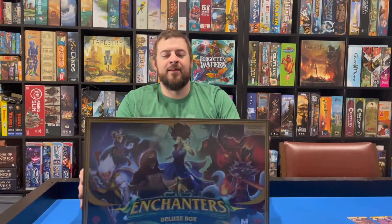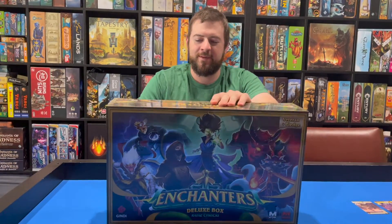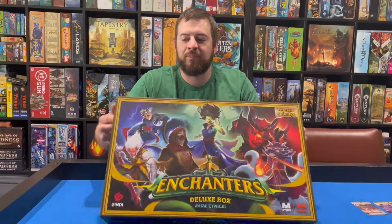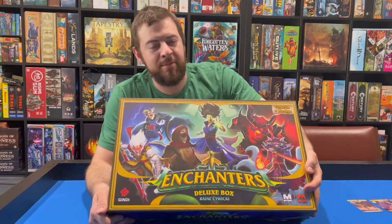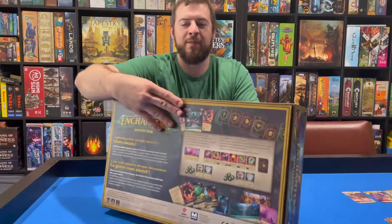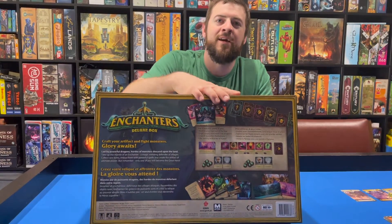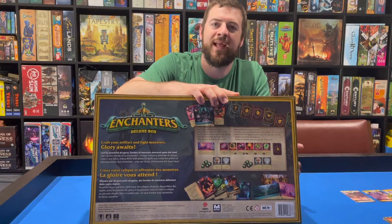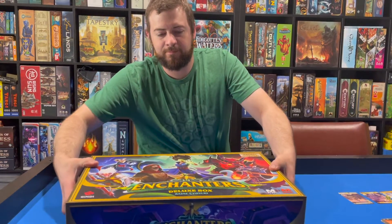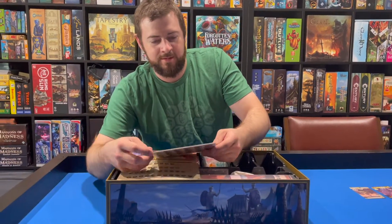Hey guys, Matt here. The Enchanters deluxe box has come in from Kickstarter, so we're going to have a quick look at that and pop it open. This is a game that came out a few years ago from Guindy, and they've joined forces with Mythic Games to make some really cool components. Let's look at the back of the box - it has the neoprene play mat and a few other bits and pieces. The base game I've already got in a smaller box.